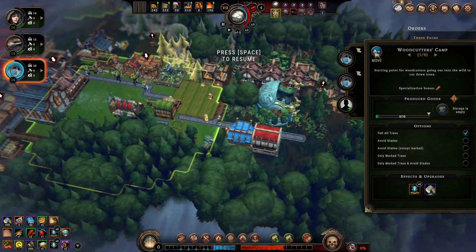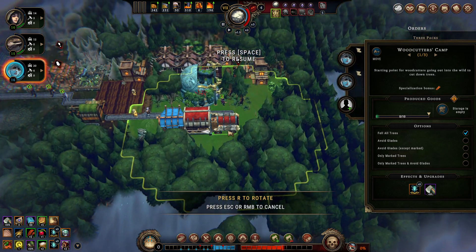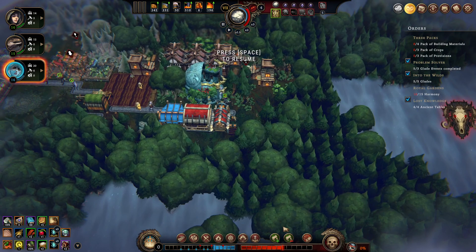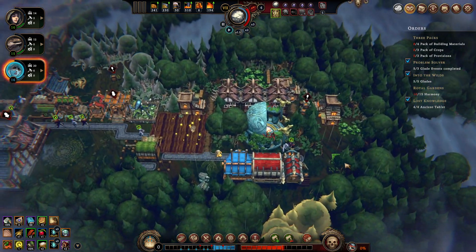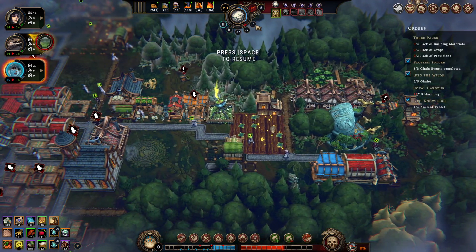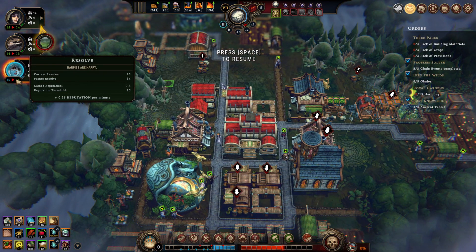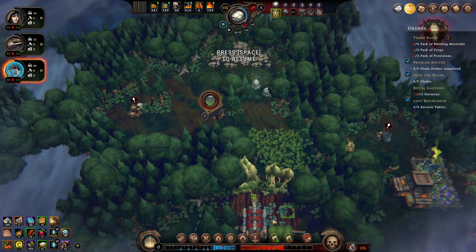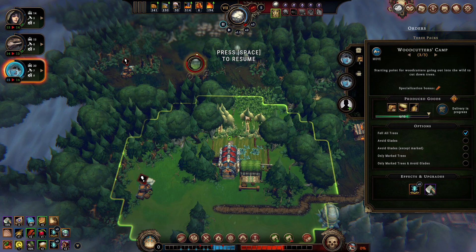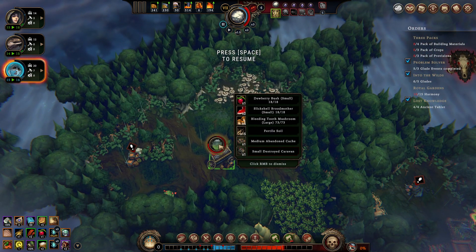We are in the business of opening some new glades up here. Let's put it on speed three. Harpies are not happy. We opened up a new glade — okay, that pushed my hostility up. So that means we can drop a woodcutter now, there we go, to make them happy again.